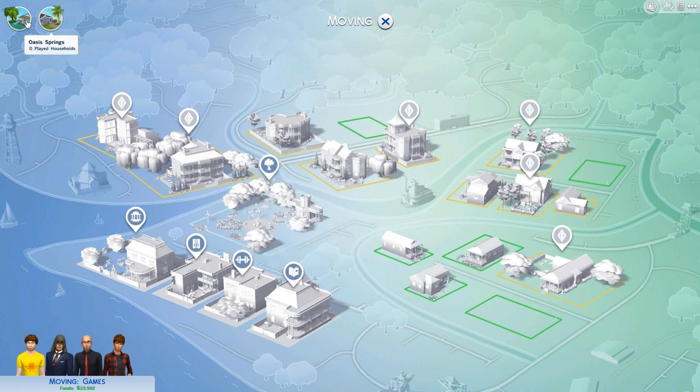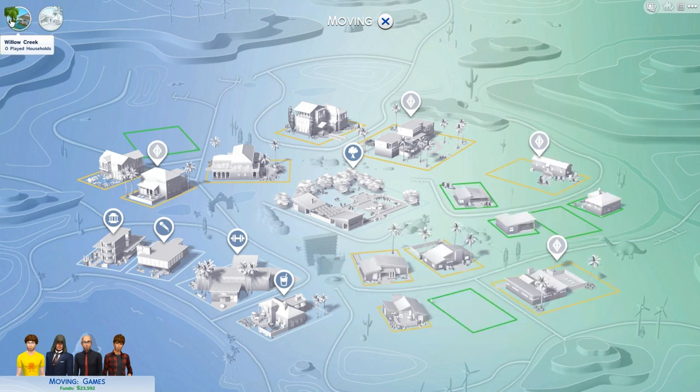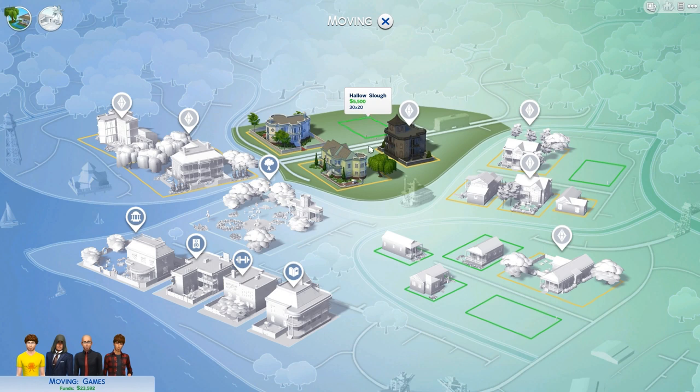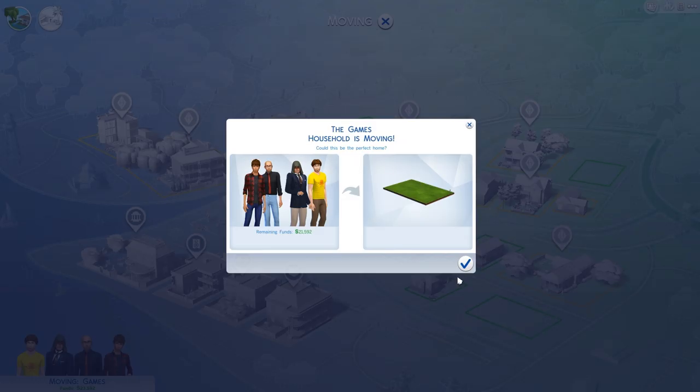We can build in one of two different lands. We've got the dusty turf, we can build here on the beach, or here in Willow Creek. I'm actually going to build it in Willow Creek. We have a place that's $2,000 and a place that's $2,500. Why would I pick the one that's $500 more when it's all the same size? It must be the neighborhood. We'll go here and move on in.